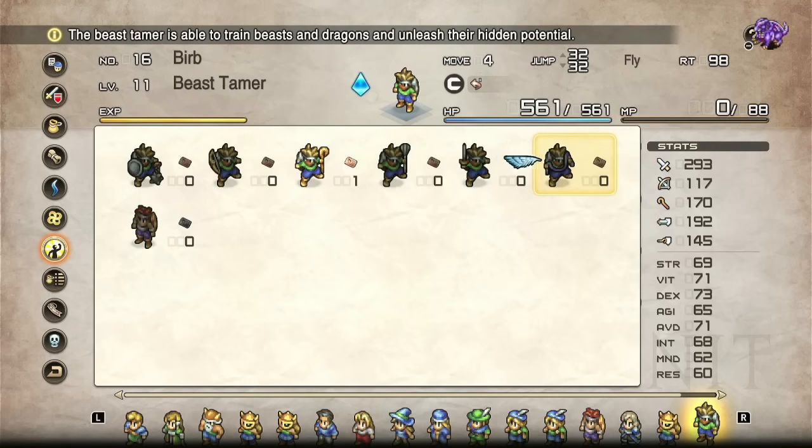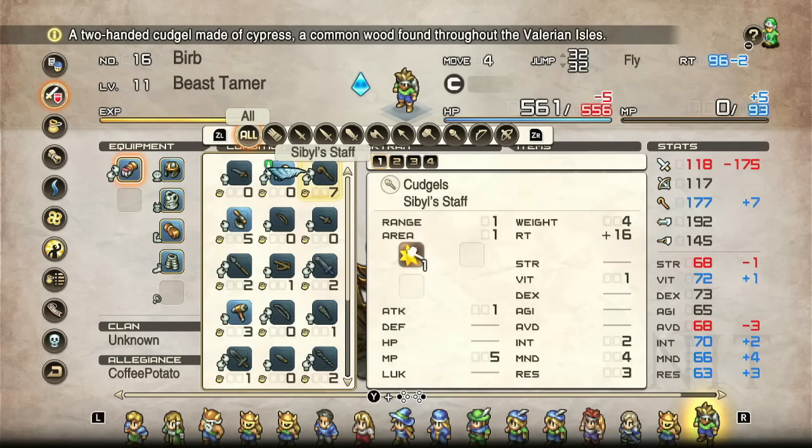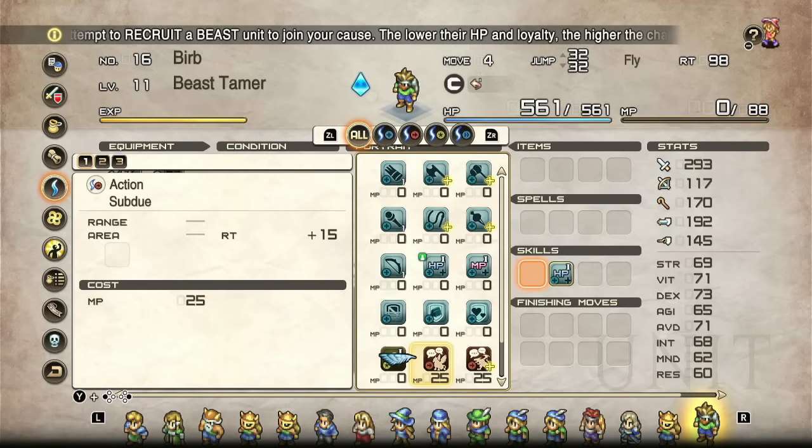The next class honestly doesn't make much sense to put in a fight because you can only get up to three of them in Chapter 1. The first Beast Tamer you encounter when rescuing Sestina provides the three class marks available for this class in the early game. These are entirely your Beast Wrangling class. Unless I've missed something, there aren't really any Beasts or Dragons to recruit in the first chapter — you only get access to the class in the one chapter that has a Dragon.